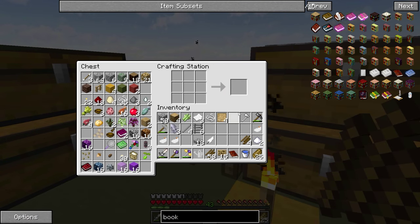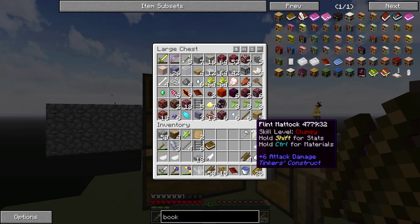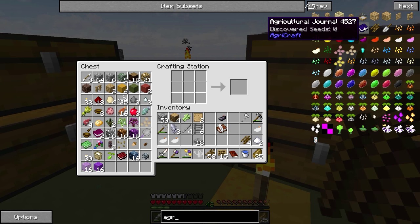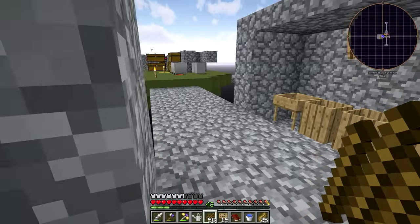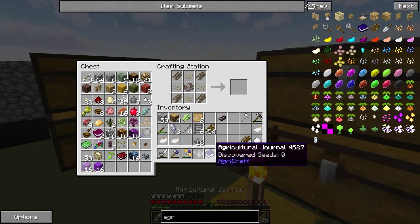All right guys, I am back. I think I have everything I need to make this book. String, blank patterns — there we go, we got a book. And where did I put that ink sack? There they are. Okay, so we do that — that gets us our book and quill. And now we should be able to make this. We need a few different seeds, we need crop sticks. We'll just use plain old regular seeds — and book and quill, regular seeds, and crop sticks. There we go, we now have the agricultural journal.